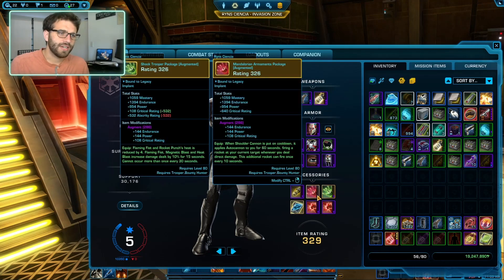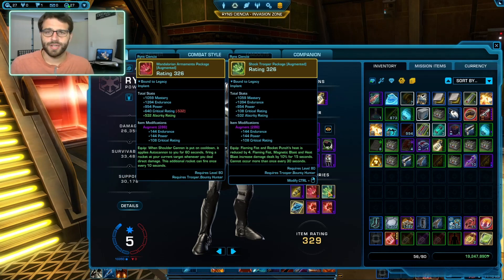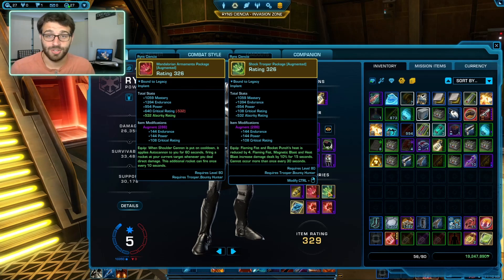For legendaries, Mandalorian Armentz will make your shoulder cannons do more cannons for free after you're done using them — it's just free damage. Additionally, we have the Shock Trooper Package, which reduces the heat cost of Rocket Punch and Flaming Fist by 4%. Every time you use a Mag Blast or Heat Blast, you increase your damage by 10% for 15 seconds, once every 30 seconds. It's free damage and makes heat management easier.